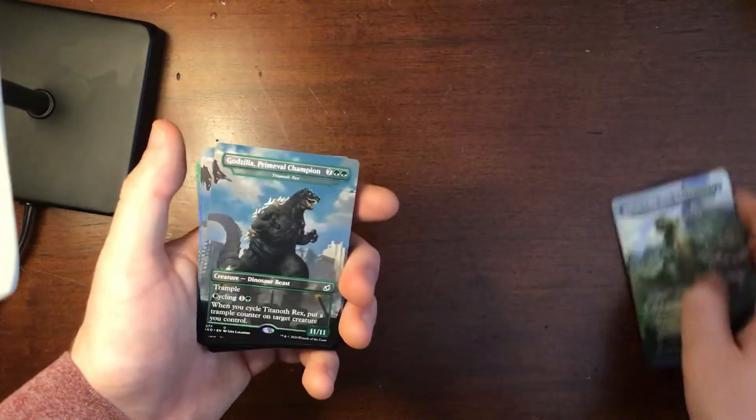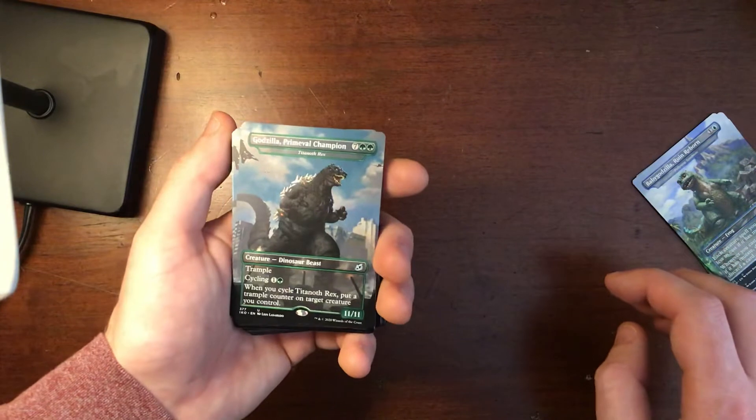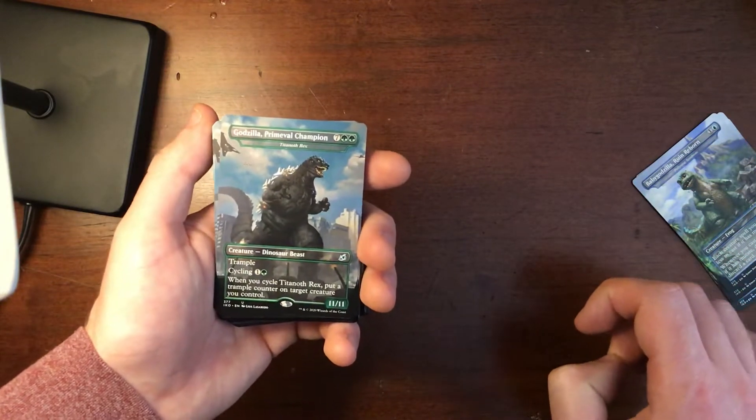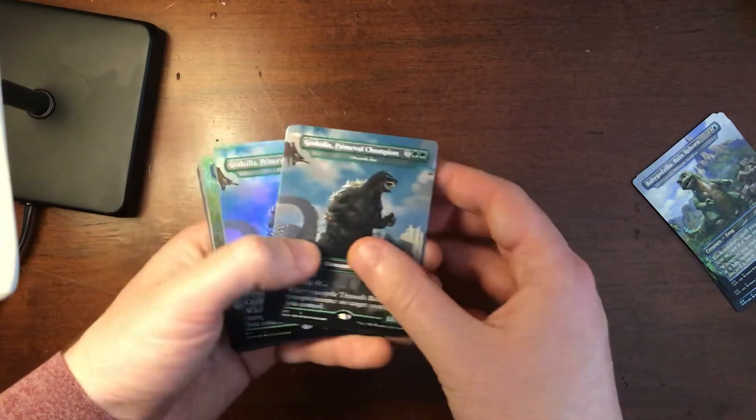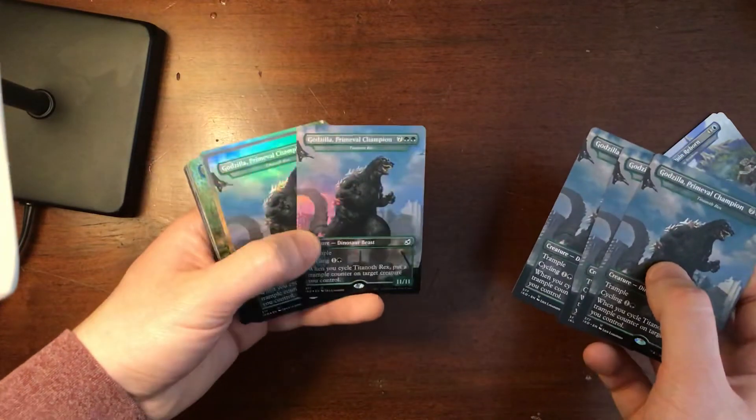And then we have basic Godzilla — Godzilla, Primeval Champion. An 11/11 with Trample and Cycle. I also got five of him, and two foil.